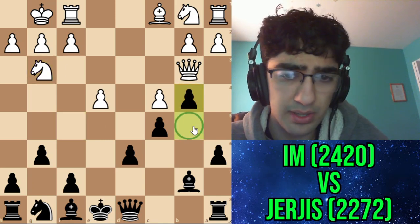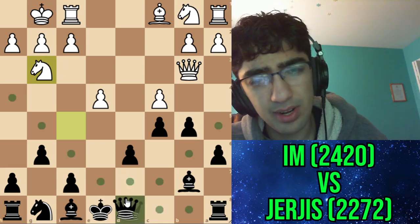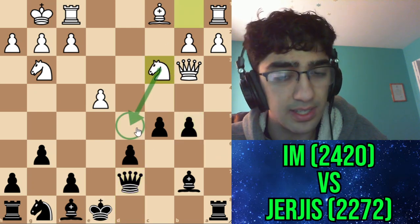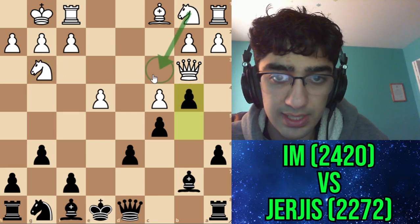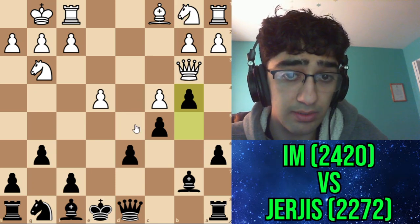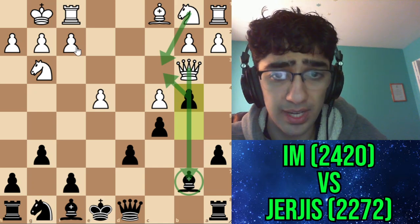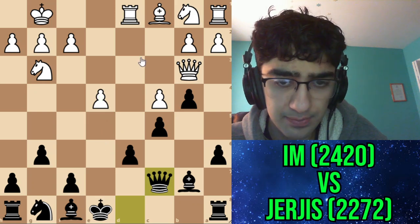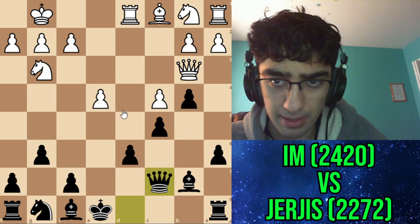I went for b4 to defend the pawn - there's no other way. Queen d7 is probably just bad. B4 is much more natural because now I'm discouraging knight c3. You can actually play knight c3 here because his idea is knight c5, and if I take, my bishop hangs. But he went rook d1 and I go queen d7. At that point, he was threatening e5 ideas and knight c3 to attack my bishop, but I prevented both those ideas.